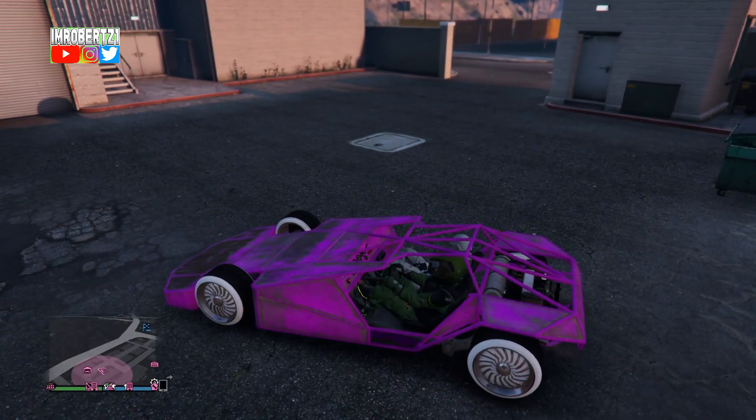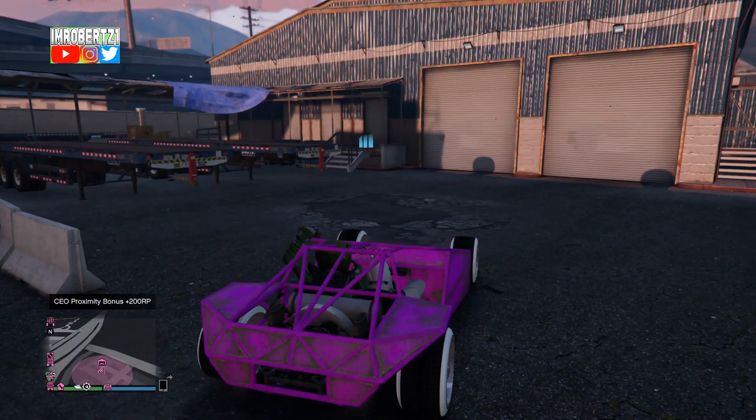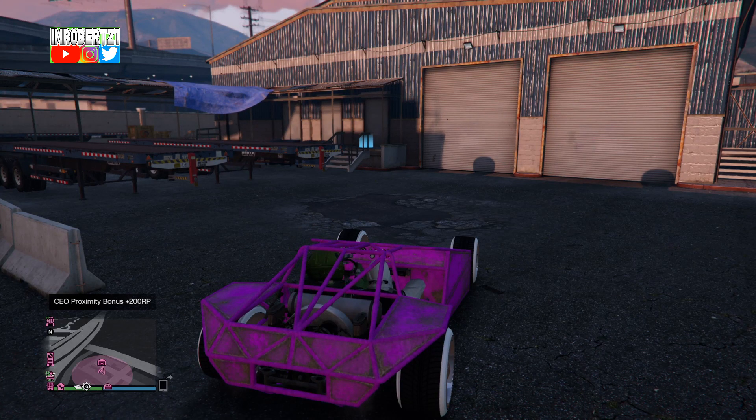Once you join your friend's CEO, sit in the special vehicle with your friend, then have him throw a sticky bomb at the front entrance of the vehicle warehouse.